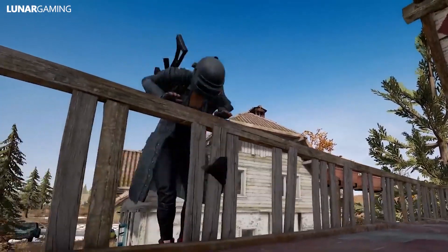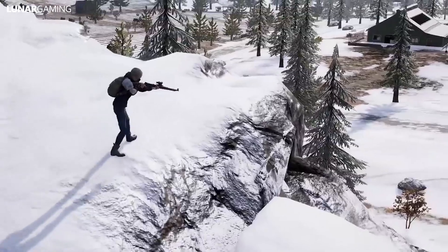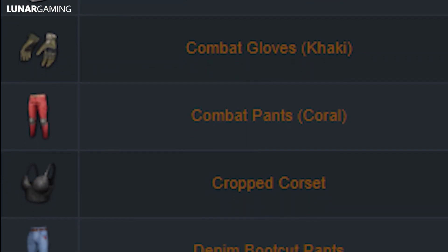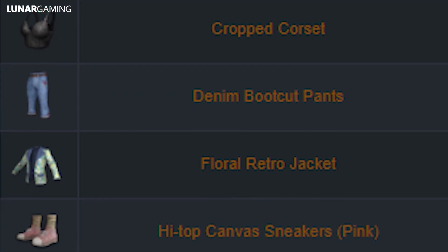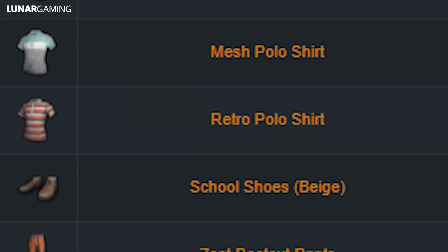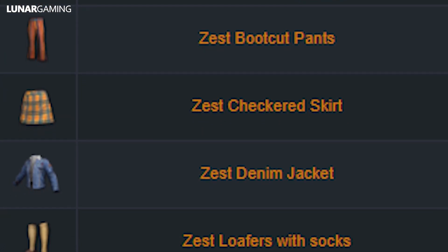Next, a featured map. There is no new change because the devs asked players on Twitter to vote and they decided to keep it as Erangel, so the featured map this month is still the same. We also have one auto equip attachment improvement — the auto equip scope option will no longer be visible if the auto equip attachment option is toggled off. Updates to the store won't be live until July 30th: 19 new weapon skins purchasable with Gcoin or BP, 17 outfits, 10 summer themed items, 6 emotes, and a level 1 helmet skin.